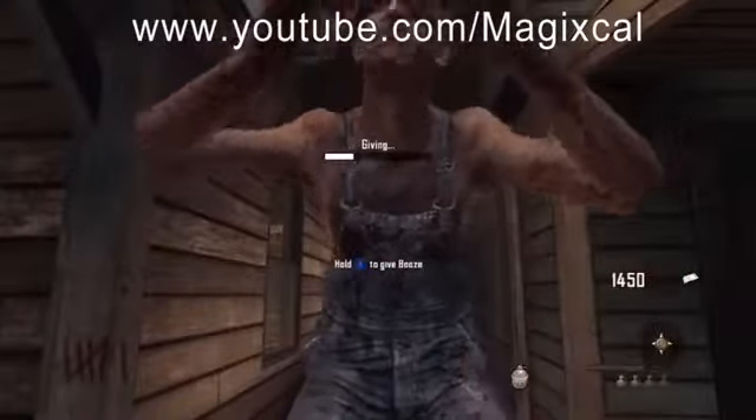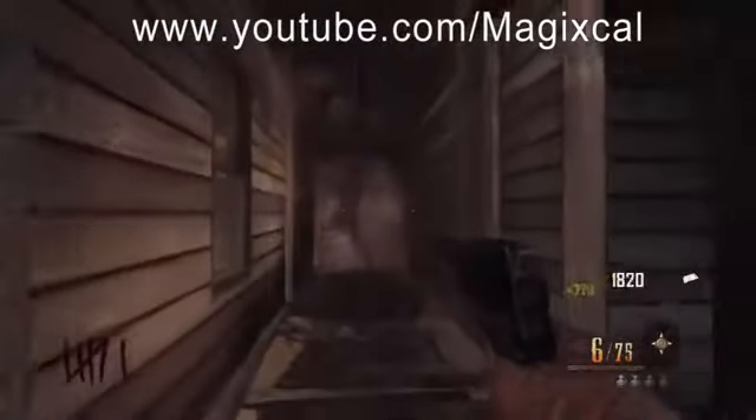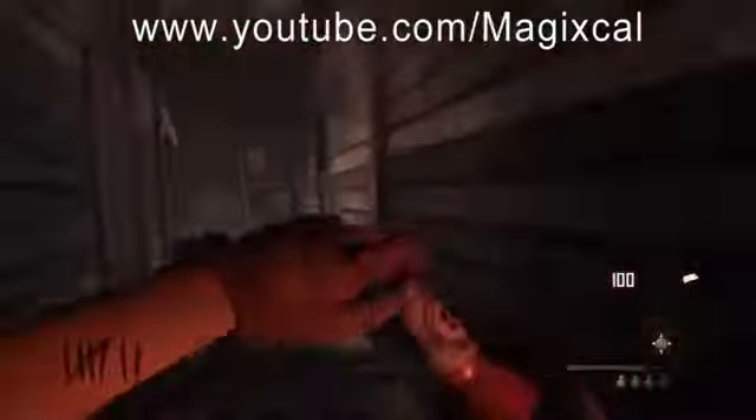To get him to open areas, you have to face where you want him to run and his back has to be turned toward where he's going to run. He's going to turn around 180 degrees and then run straight towards his objective. And as you can see right there, he unlocked Juggernaug — this is how you get Juggernaug.